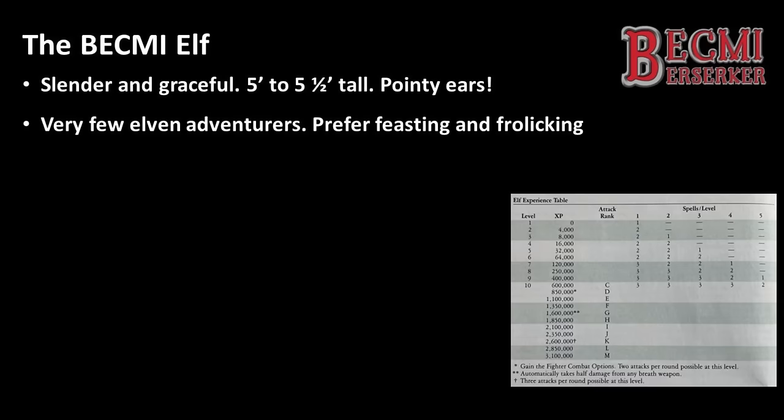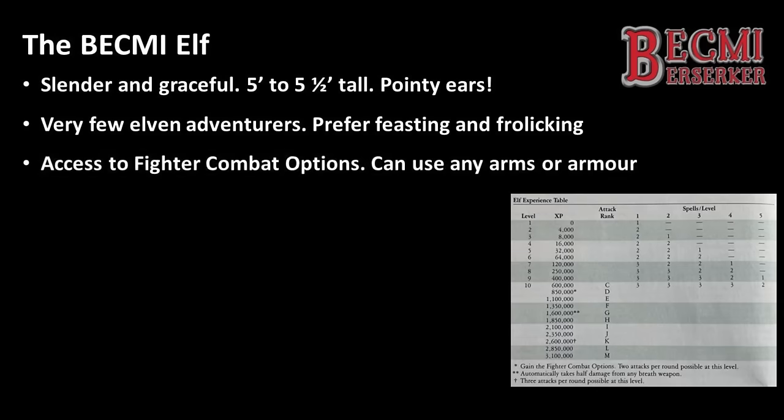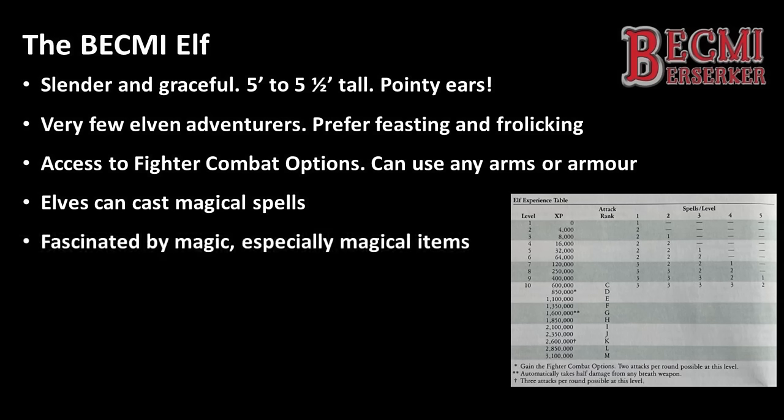Elves have access to the same special fighting options as first level fighters, such as setting a spear to receive a charge or using a lance from horseback, both of which have the potential to do double damage. However, Elves only gain more combat options from after 10th level — as opposed to 9th level for fighters — once they achieve an attack rank of D. Elves can cast magical spells and are fascinated by magic in a similar way as a magic user, but they are unable to achieve the same level of power. If you wanted to look at an Elf in a purely mechanical way, they are basically a fighter magic user, but with a higher experience point requirement for levelling up, and with saving throws that improve dramatically over their 10 levels.